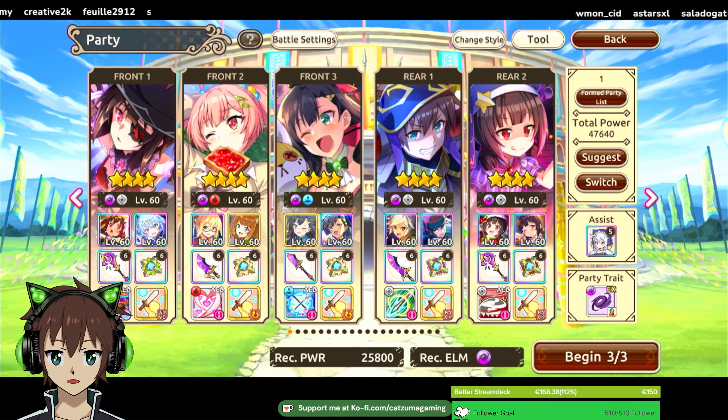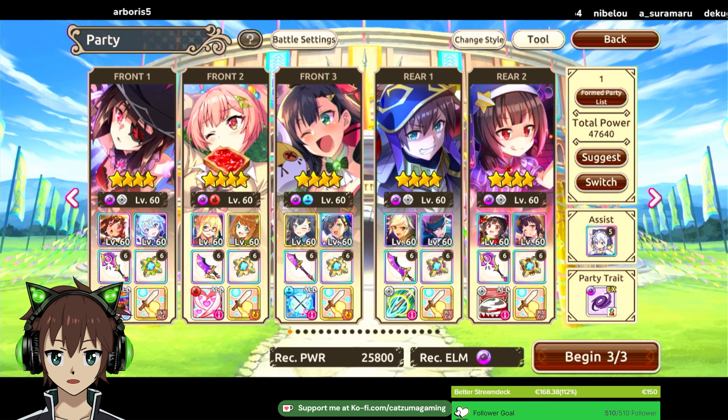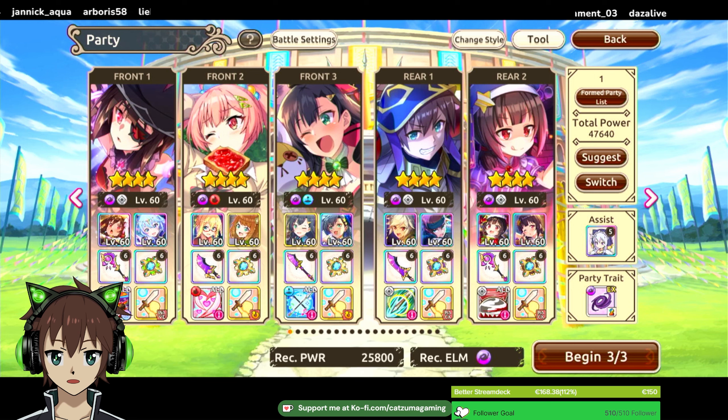If you don't have this Erika, the new Erika is there — you can use her. If you have neither of those, it gets pretty hard. Maybe use an off-rate res-shred unit, like Zoom Suit Lulisa, to provide buffing capabilities and res-shred. Then you need someone else for speed boost — we have Anniversary Alpha for that, so you could maybe make a team with an off-rate unit there.